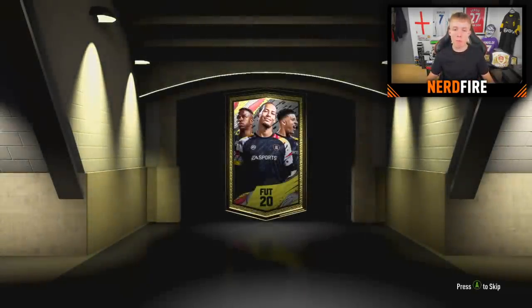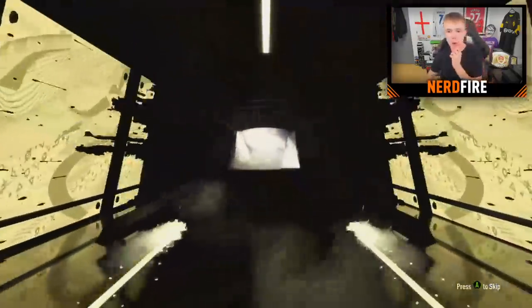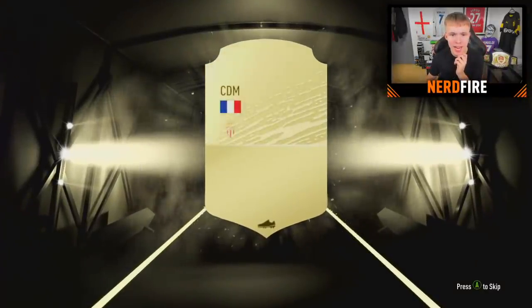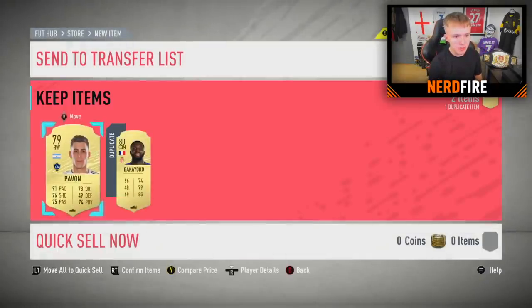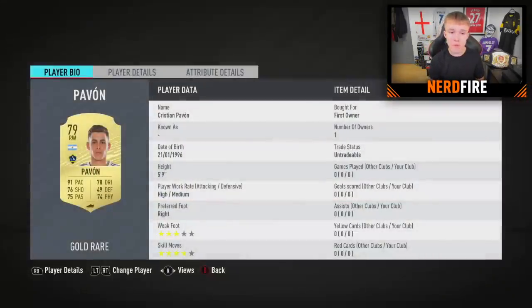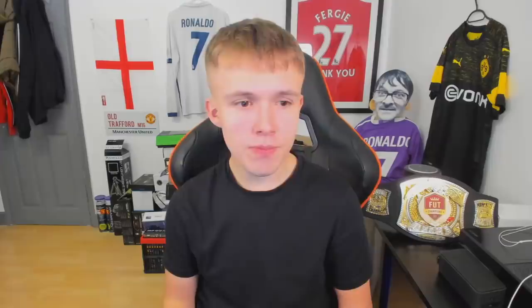Pack number three - what can we get out of this one? Hit us up with at least one board out of these packs somewhere, EA. It's an 82 or below for both players. It is Bakayoko - not too shabby at all. And with him is Pavon, who's got a very nice card with four-star skills and three-star weak foot. That's a winger sorted as well.